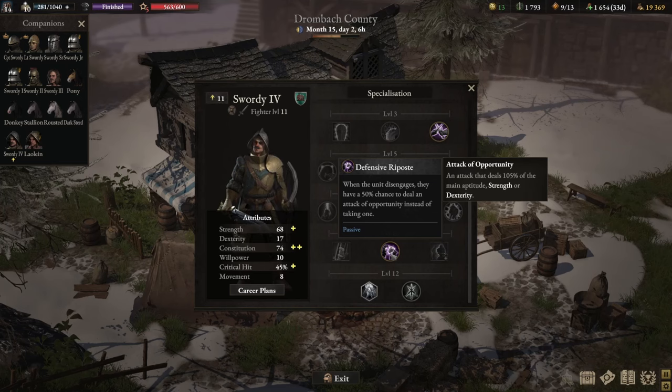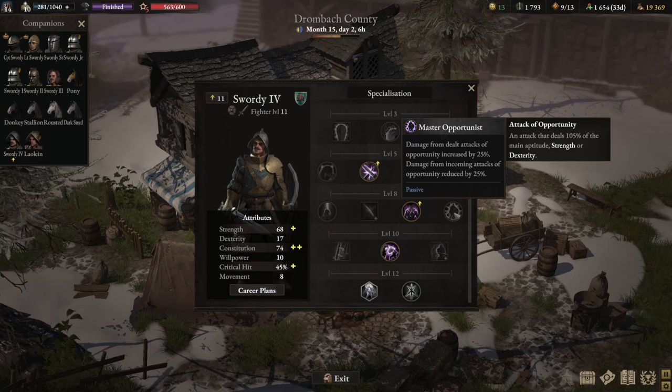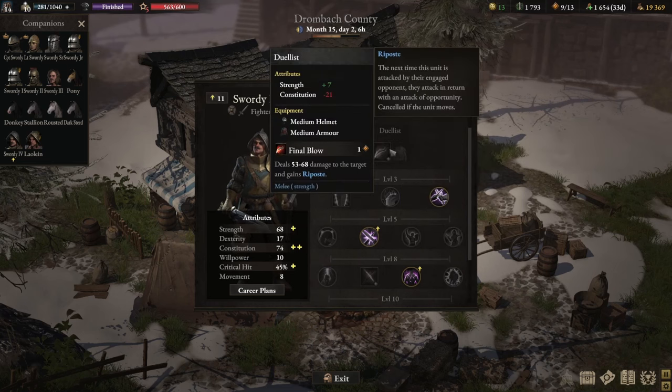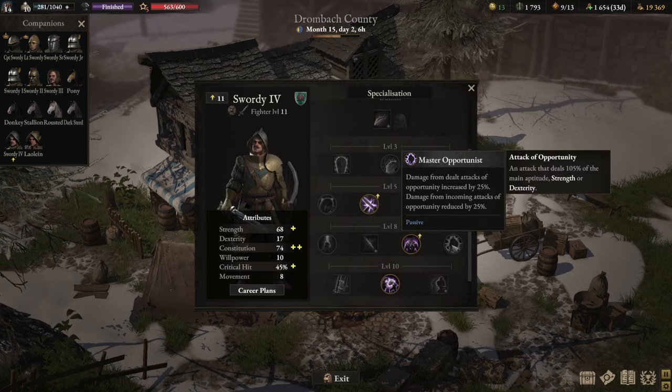Finally, at level 12, take Class Specialization. This skill allows you to effectively unlock a skill from a previous level, and the skill you want is Master Opportunist. This is only available once you've unlocked the Class Specialization tool list. If you haven't unlocked it yet, I'd highly suggest waiting before selecting it. You can always re-specialize when you go to the Brotherhood Training Ground. If you have access to this skill, upgrade it as well.